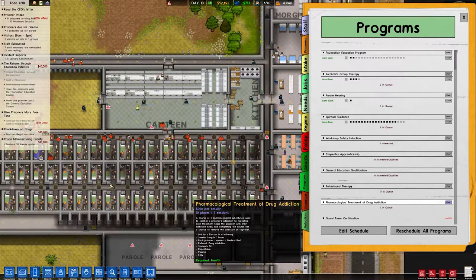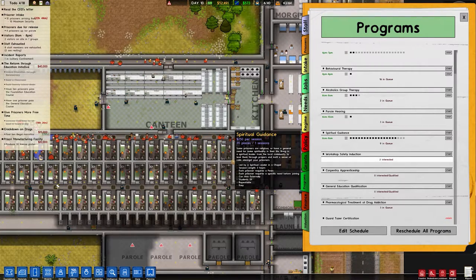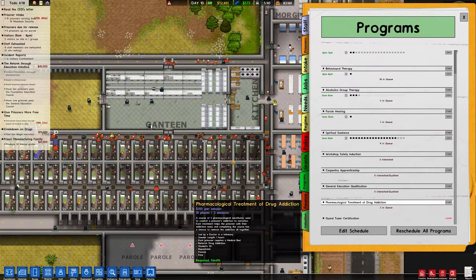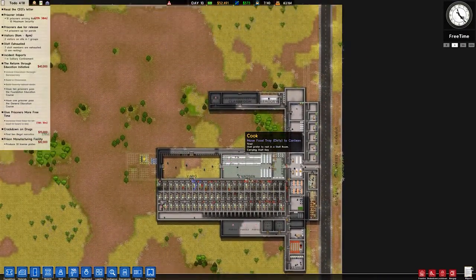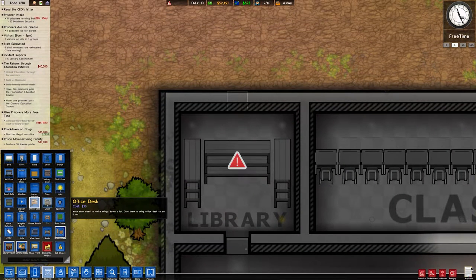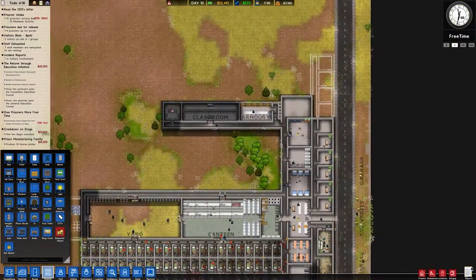As far as treatment and drug addiction — three in queue. Behavioral therapy is actually very important. So far 573 — I think we're going to be good right here. I think we want to hold on the treatment drug one. We need to put the library sorting desk back in here — facing this way — and then they should be able to access it just fine.